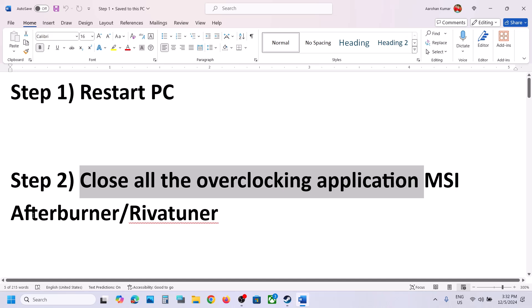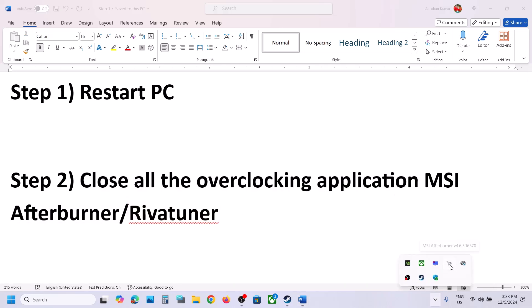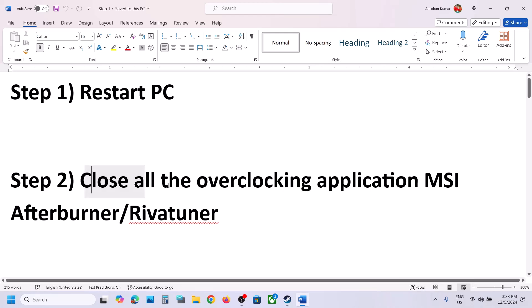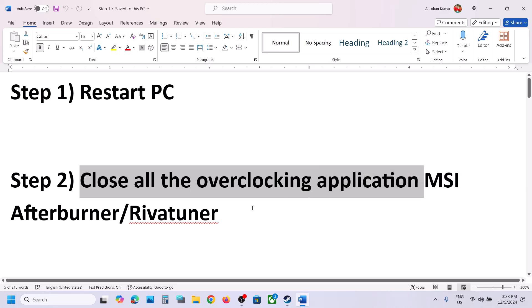Close all overclocking applications like MSI Afterburner or RivaTuner. If you have MSI Afterburner running, right-click and close it. If you have RivaTuner running, right-click and close it. Also close any other overclocking applications you have running.